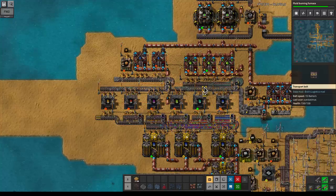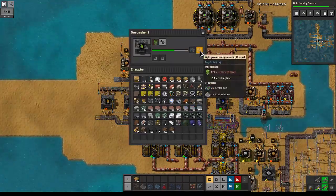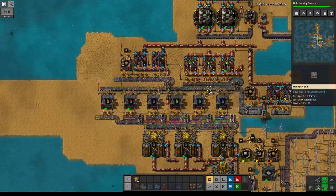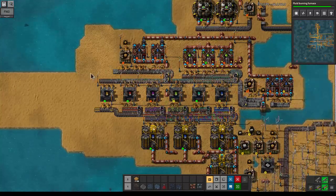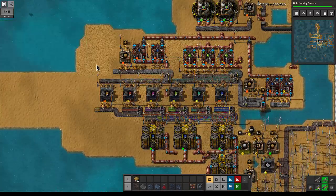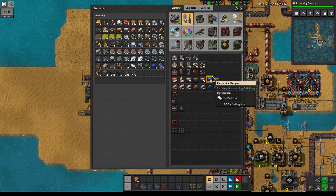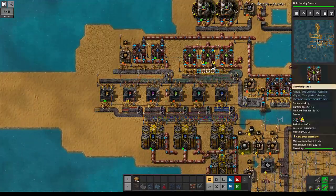We could do direct insertion somehow. From this recipe you get three crystals and two crushed stone. So if we did direct insertion, could we do something nice — like place one, two, three — I actually really like that. We'd need filter inserters for that, which is the drawback, but we could easily build a couple of filter inserters.